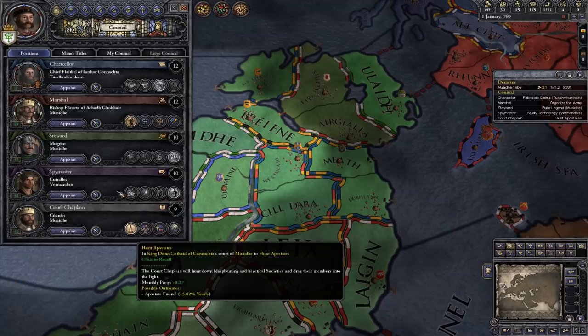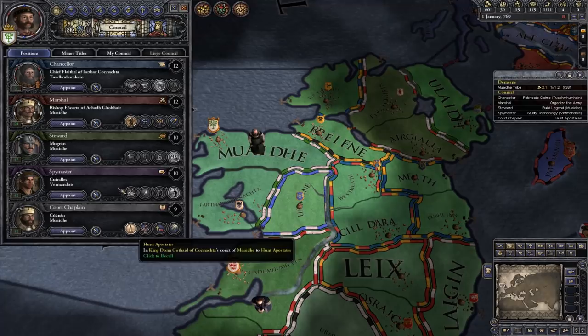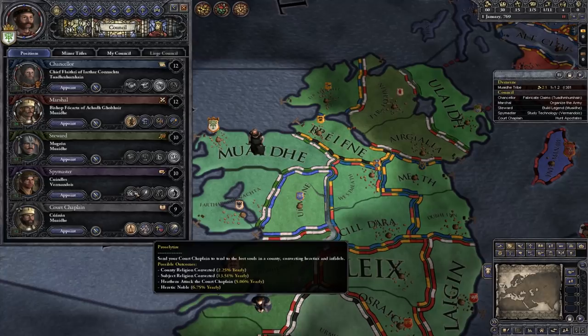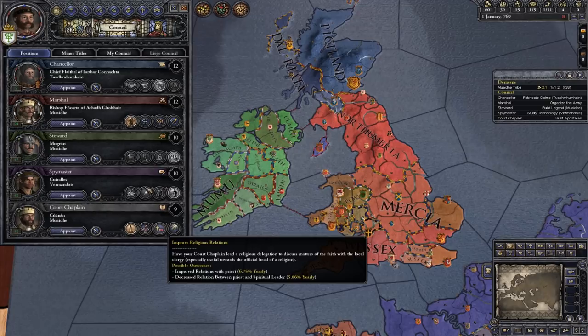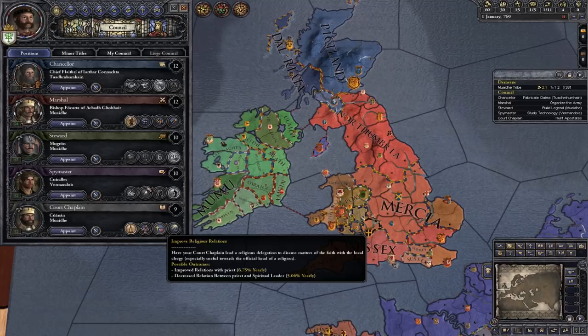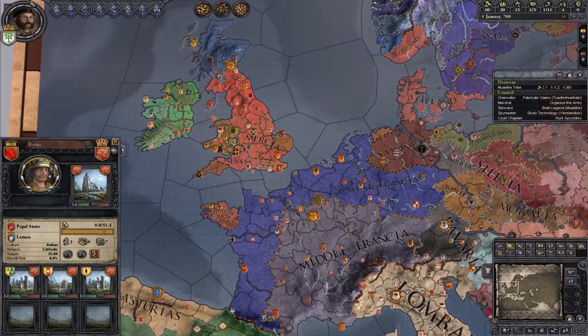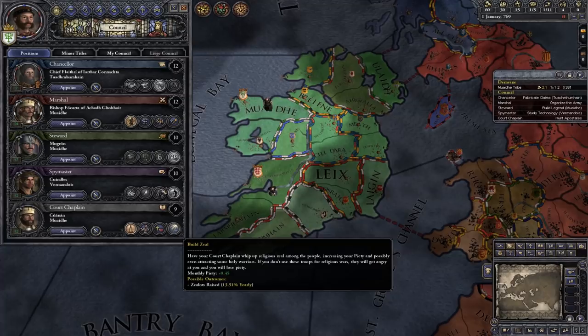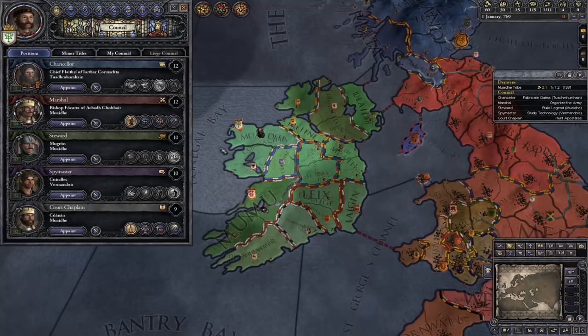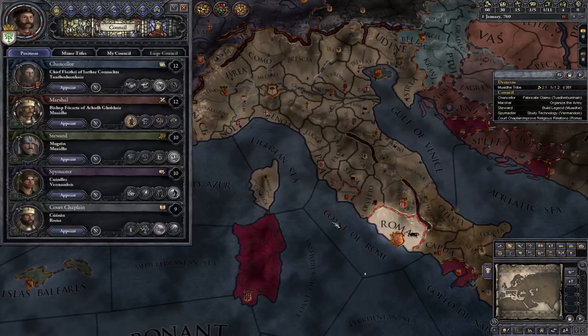The court chaplain is your court priest. He can Hunt Apostates — worshippers of Satan and heathens in your land, hunting them out and burning them at the stake. Proselytize lets you convert regions you've conquered from different religions. Improve Religious Relations lets him go improve relations between the ruler and the church in your lands, or you can send him all the way to Rome to improve your relationship with the Pope — which is a good thing to do. With a tribe there's also Build Zeal, letting you raise holy warriors and zealots to hunt down heathens. I'm going to improve religious relations with the Pope right now.